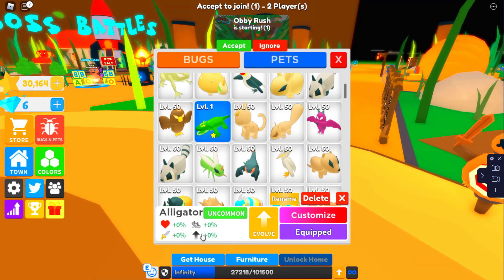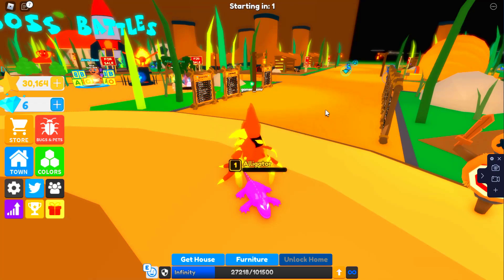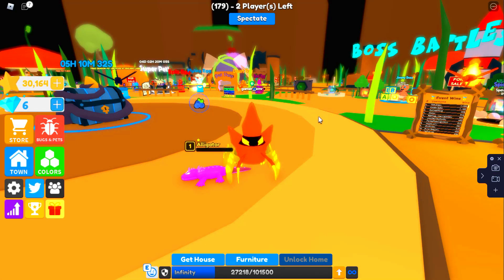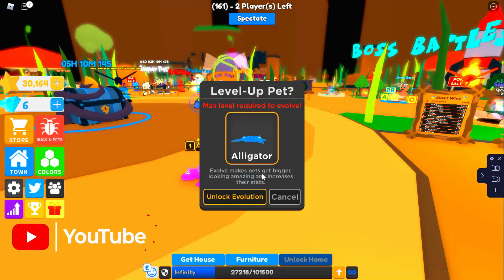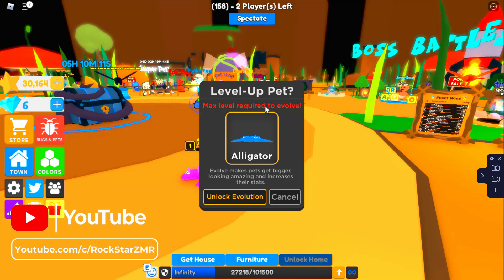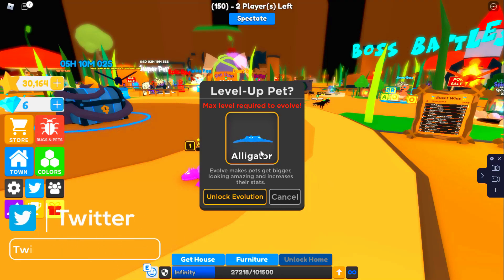The stats are zero percent — that's okay because it's level one. Maybe in a separate video I'll level it up to max level to see how much the stats will be. But it looks super cool! Wait — let me press evolve and see how much you can evolve it for. You can only evolve it once? Max level required — oh, you need to max level the alligator. Whoa, what is that? Is that a three-headed alligator?